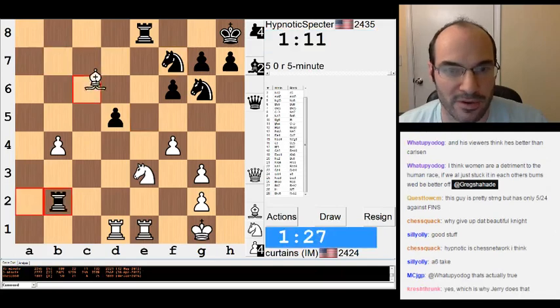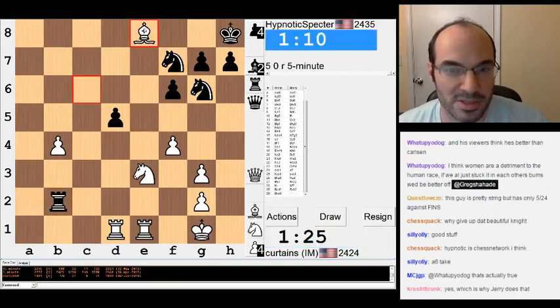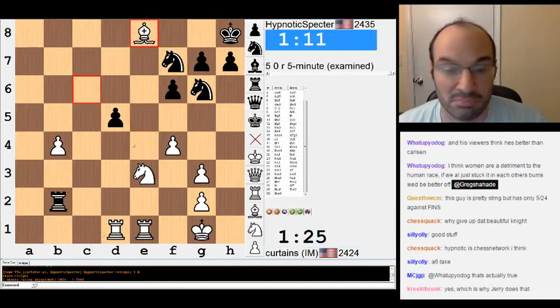Oh, he can go rook a7. Jesus... well, he didn't do it. So now things get interesting. He can go rook a7 now, though — I totally made this game a little wild. A little too wild. What's happening here? This looks really bad for him. What the hell? He just missed — I was attacking his rook. Alright, I win.